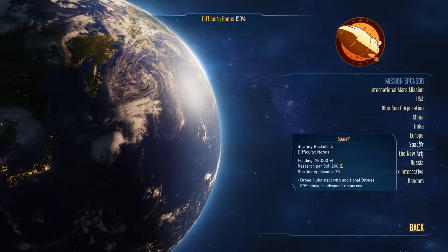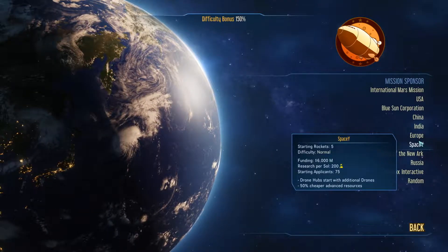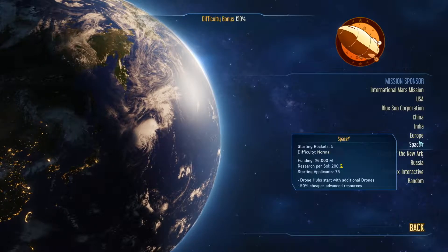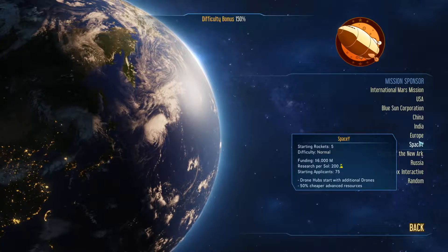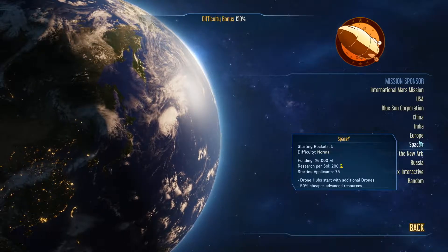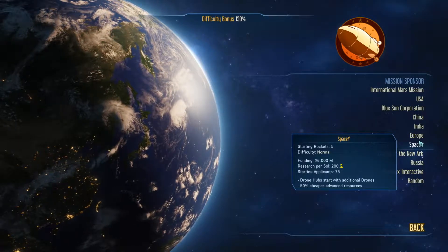SpaceY — or however you'd like to say it — has 6 billion in funding but five rockets. Starting applicants are 75. Drone hubs start with additional drones, which is handy when you're building. You also get 50 percent cheaper advanced resources, which I believe refers to resources coming from Earth to Mars — pretty significant early on until you're mining and producing on the planet.